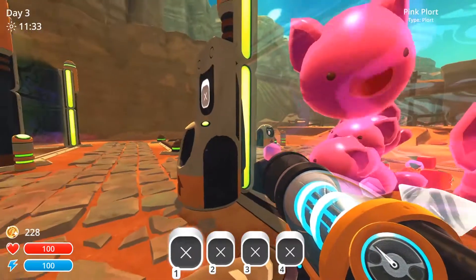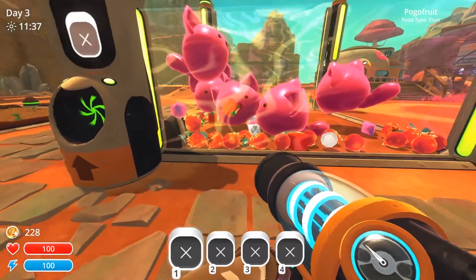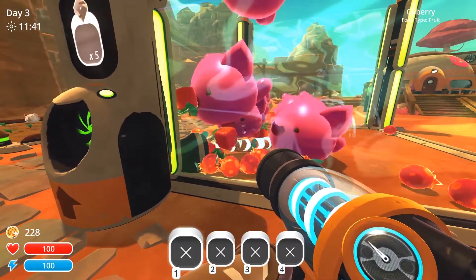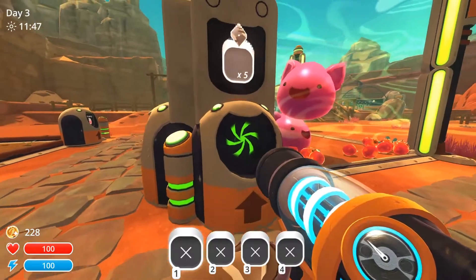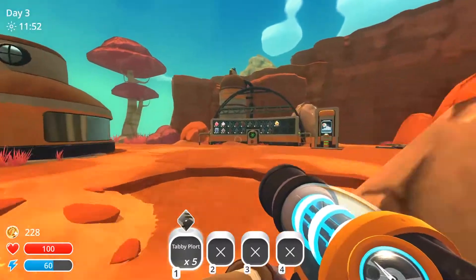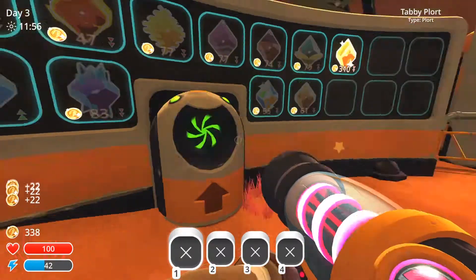Check out this — every so often this plort collector, which is buried under here, will actually get triggered. Or we can manually press this button and it will suck them all up. Inside here you can see we have 12 and we have 5. We can keep storing them in here or we can take out what we want, which in this case is the tabby plorts. We can run over here — while they're 22, it's not too bad, we can sell them.